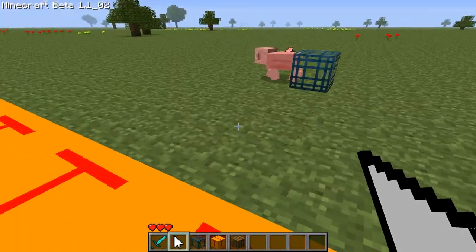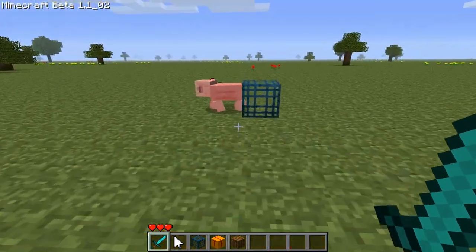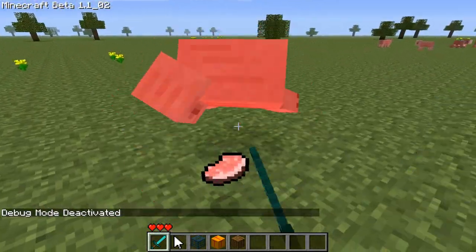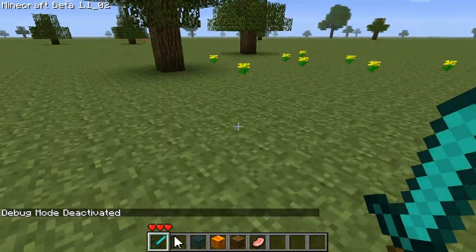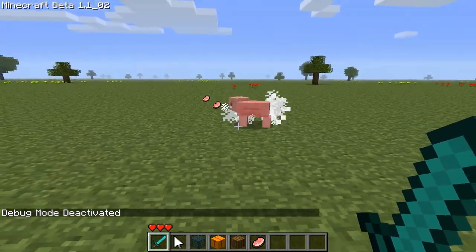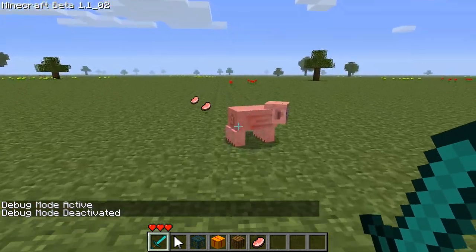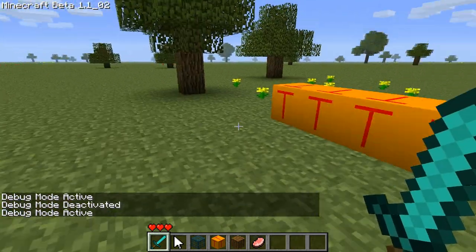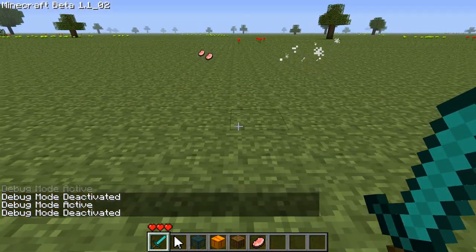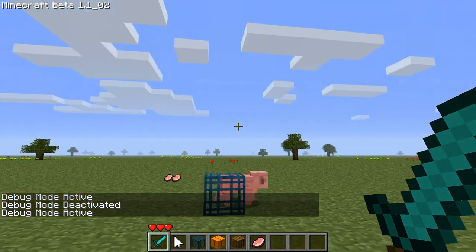When I enter the trigger area the mob will spawn. Let's test that out — first I need to kill that pig. A new pig did not spawn right away, which is good. Now if I walk backwards into the trigger area, the new pig spawns. Let's demonstrate that again: the trigger's right in front of me, if I walk slightly forward the mob spawns and we can see we're inside the trigger area.